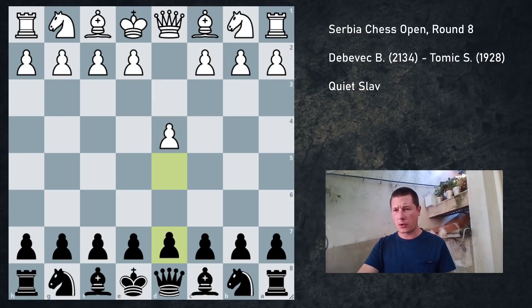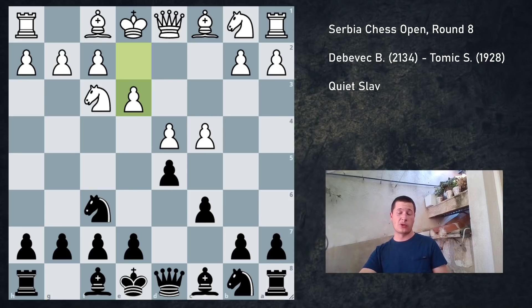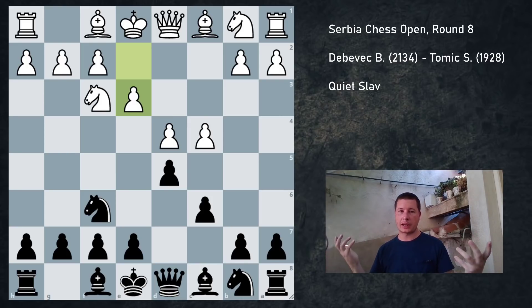My opponent plays d4 and after Nf3, Nf6, he went for the Quiet Slav opening. Even though it's called a Quiet Slav, there could be many issues for black depending on what white does, and there are several ways for black to play. You can either go into complications or decline them. I decided to go for the complications.